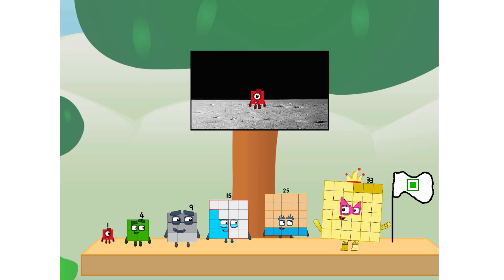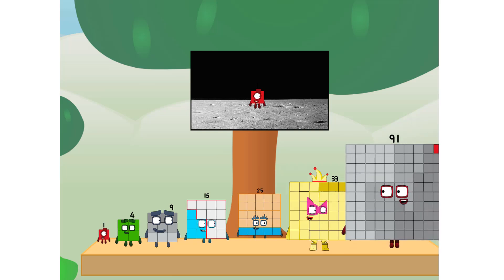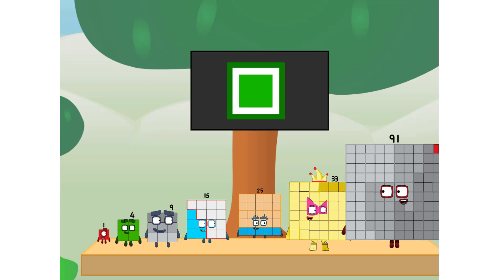The square has landed! We did it! The only thing left now is to plant the square club flag. Numberland, we have a problem — I forgot the flag. Don't worry, little one. I'll take care of this. Ninety-one. And I promise — no rockets. Square power only.